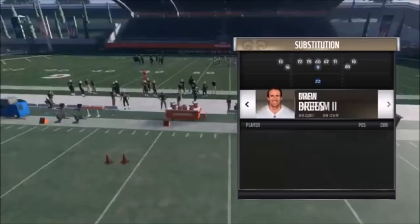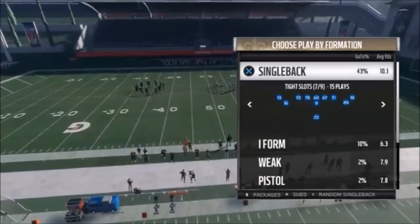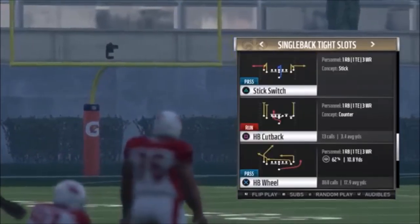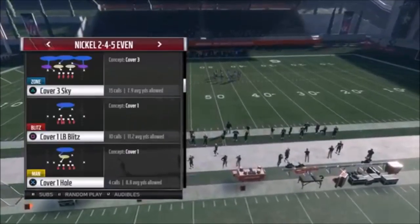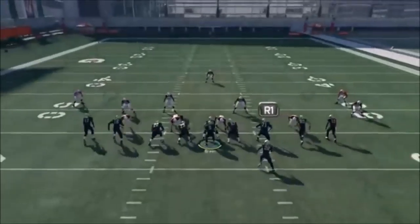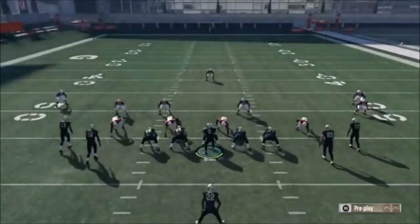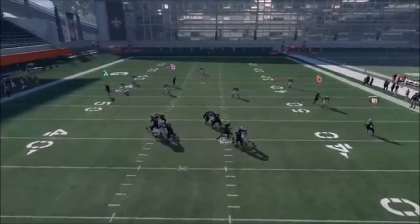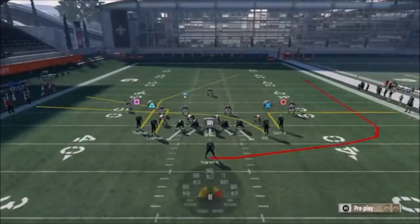Now we're going to do Cover 3 — this particular play is a Cover 3 and Cover 4 beater. The formation is Single Back Tight Slots and the play is the Half Back Wheel. If you've been watching my gameplay videos, you know I use this play all the time. Originally I would motion over Ingram and put him on a pass block, but he doesn't always get the block I want — he just stands in front of the guy. The best way to do it now is to put Ginn on an out route and motion block Hill. Timing is key — this is going to take some labbing.